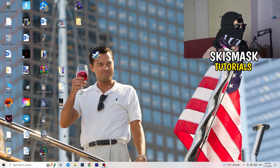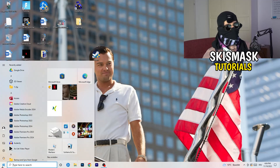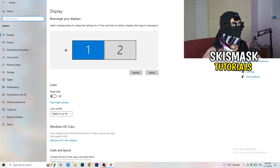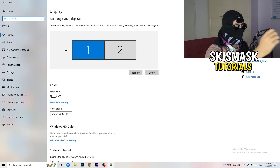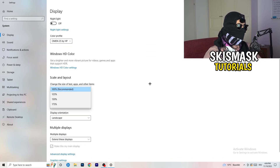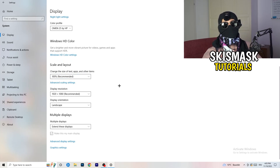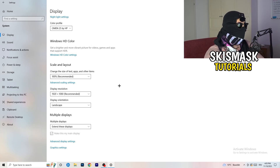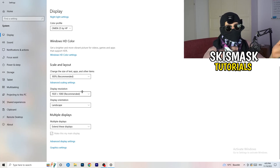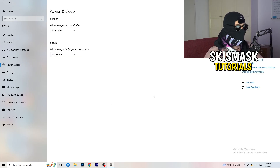Open Settings again, go to System, and identify which monitor you play games on. Scroll down to Scale and Layout — change the size of text, apps and other items to 100% as recommended. The display resolution is really important: it should match your in-game resolution. If your in-game resolution is 1920x1080, set your monitor's display resolution to match, or change your in-game resolution to match your monitor.